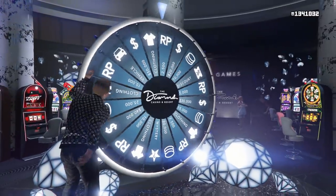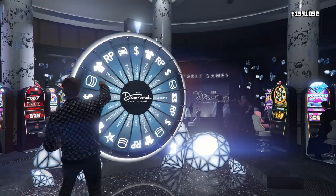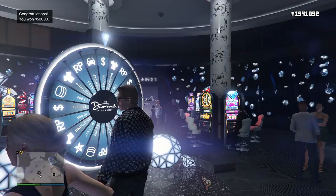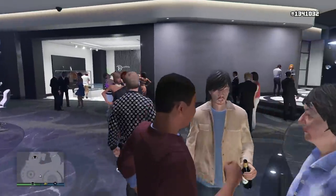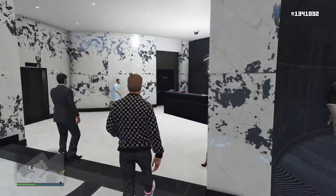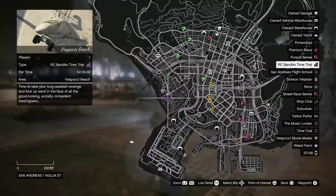For discounts: 30% off the Dinka RT3000, 30% off the Pegasi Reaper, 30% off the Pfister Neon, 30% off the Bravado Gauntlet Hellfire, 25% off the Annis ZR350, 25% off the Karin Calico GTF, and 20% off the Pfister Comet S2 — all the test ride vehicles are getting a nice discount. With Prime Gaming you get $100,000 just for playing this week. The normal time trial is Sawmill at Mount Chiliad with a par time of 2 minutes and 15 seconds, and the RC Bandito time trial is Vespucci Beach with a par time of 2 minutes and 5 seconds.